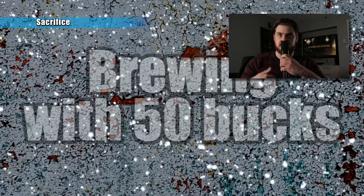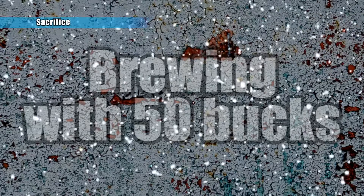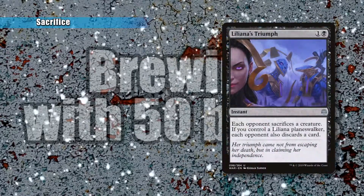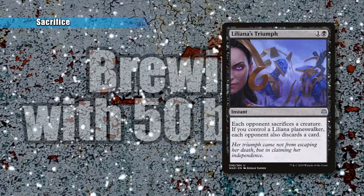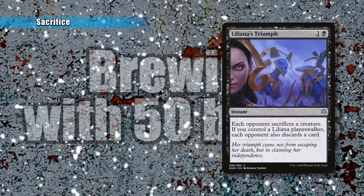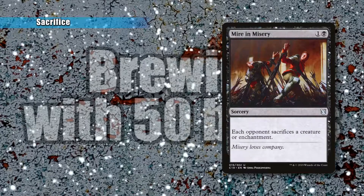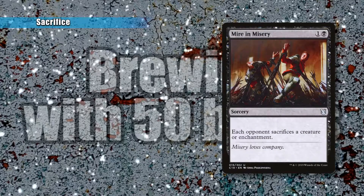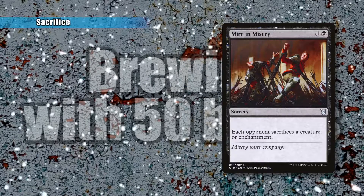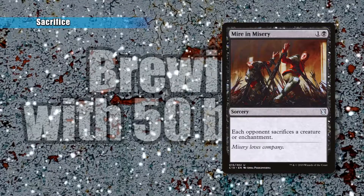Let's start with our Sacrifice cards. These cards are here to clear a path for Sarolf to attack. Starting off, we have Liliana's Triumph, where each opponent sacrifices a creature. If you control a Liliana Planeswalker, each opponent also discards a card. There is no Liliana Planeswalker in this deck, so this is mostly used for the Sacrifice ability. Next, you have Mire in Misery. Each opponent sacrifices a creature or enchantment — the same ability, except it also gives opponents the option to sacrifice an enchantment if they don't have a creature on the field.